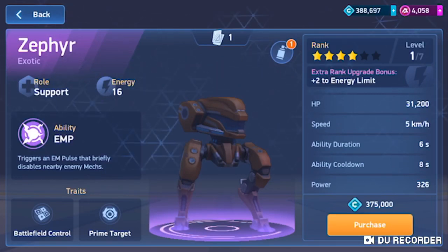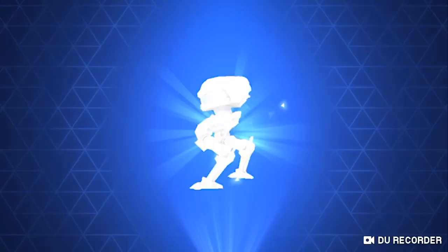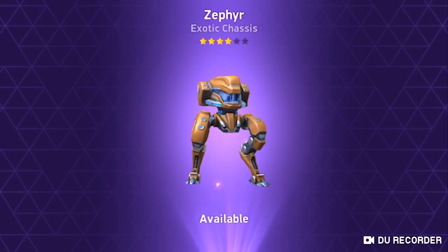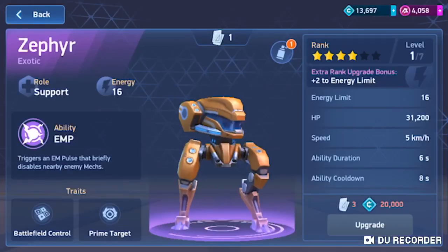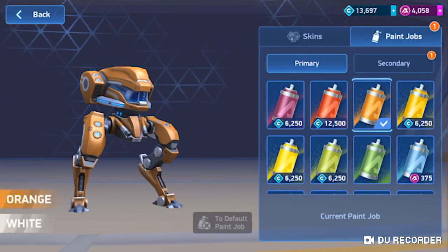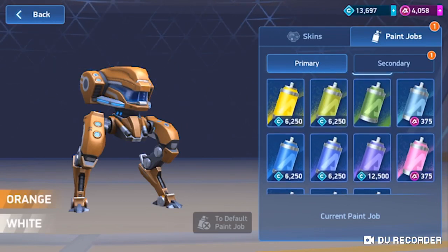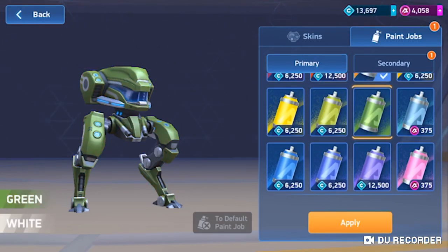So here we go, I'm excited, we're going to unlock this guy, and we're going to play a little bit with him, just kind of a random match to see how well it goes. Yes, let's do it! Awesome, super exciting. I actually have a paint job on him too. I got a green one, that looks fun, let's do that.